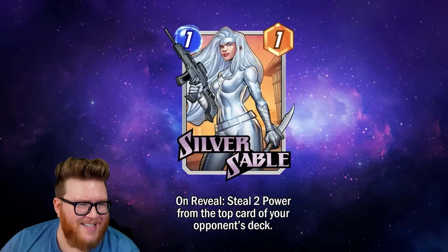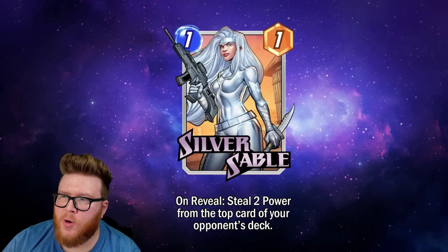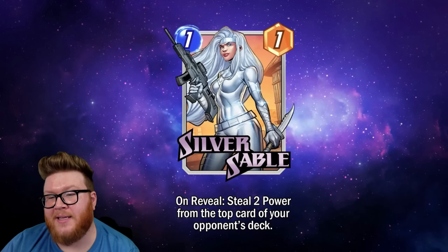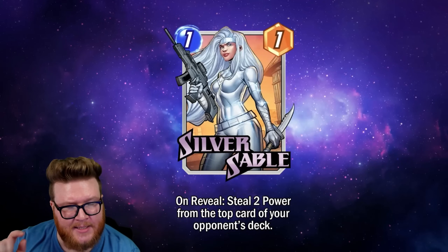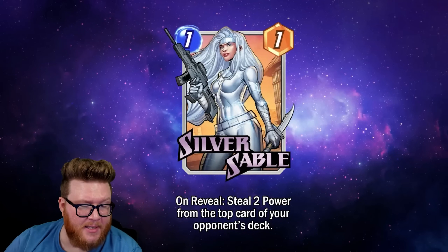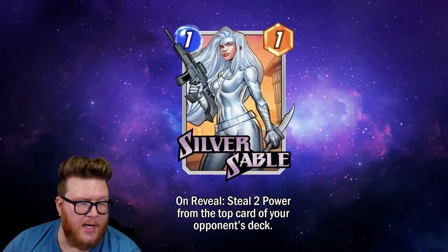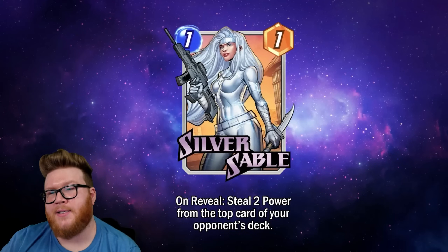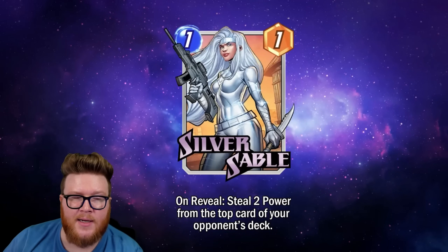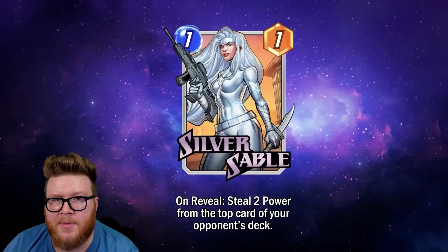Moving on to Silver Sable — a new one-one: On Reveal, steal two power from the top card of your opponent's deck. We've also seen Cassandra Nova's text updated to say 'steal' instead of 'drain,' making it very clear that you're gaining the stats and they're losing them. This basically makes Silver Sable a one-three, which is above rate for one-drops — that's already a solid stat line.